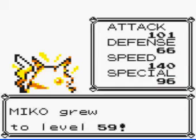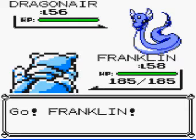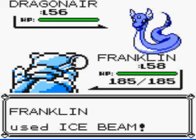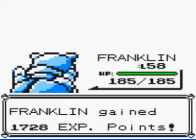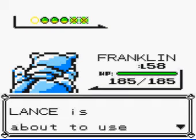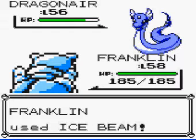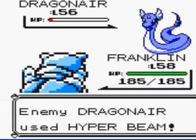Next out is his Dragonair, and I'll switch out. He has two Dragonairs, both level 56. One knows Thunderbolt, Slam, Thunder Wave, and Hyper Beam; the other knows Wrap, Bubble Beam, Ice Beam, and Hyper Beam. We take out the first one with a critical hit — Franklin gained 1,728 experience points. For the second one, I want to use Ice Beam and hopefully get a crit, but I don't. He uses Hyper Beam, and both have Hyper Beam so I still can't tell which one it is. We use Bite to take it out.